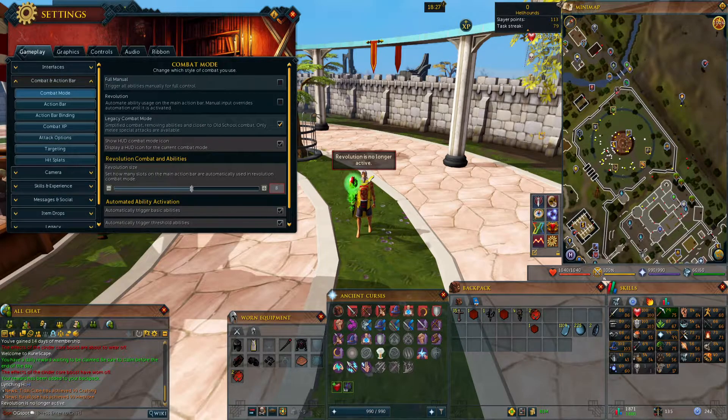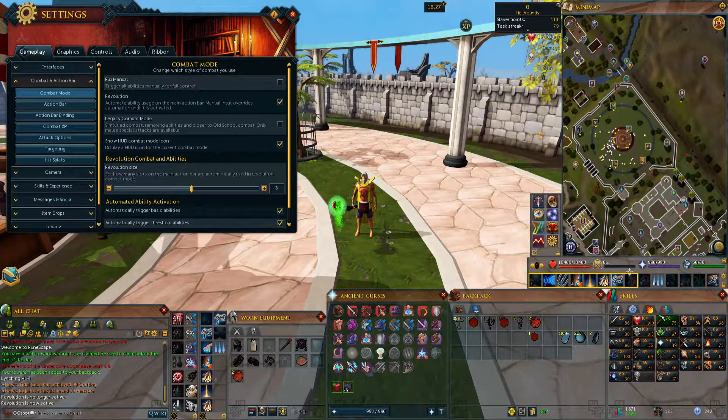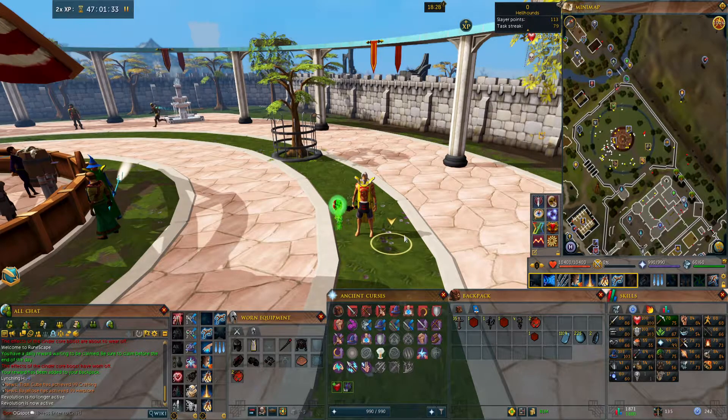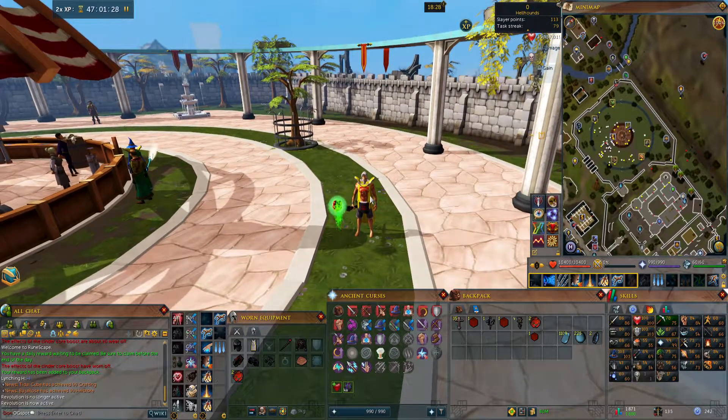So that's Legacy — your action bar goes away and everything's like that. And then once you turn it off, you get your action bar back and that's the RuneScape 3 new Revolutionary combat mode.